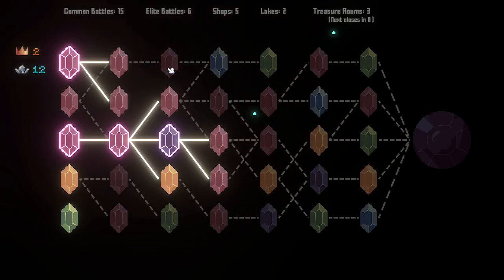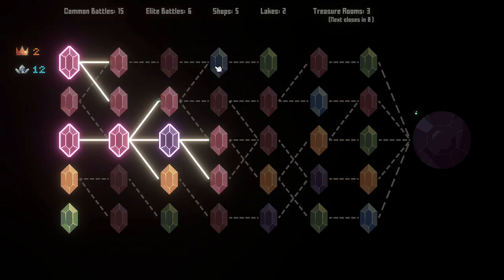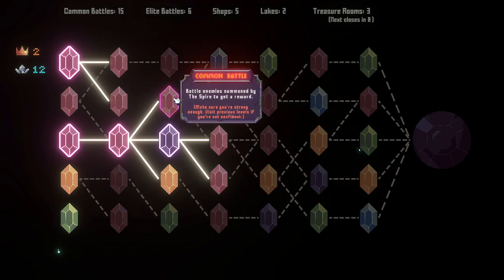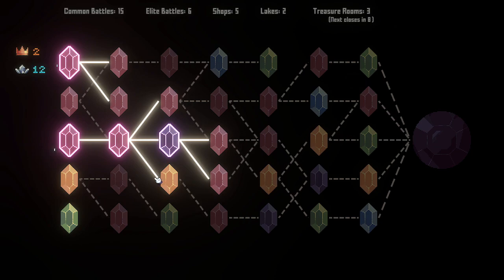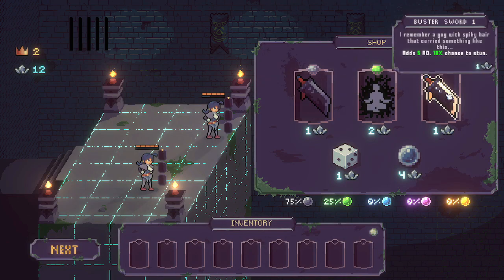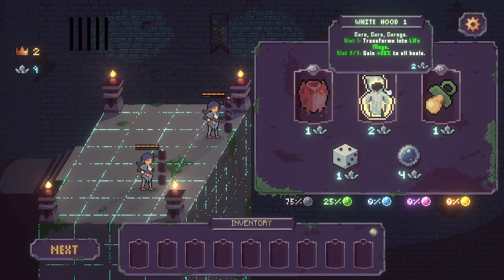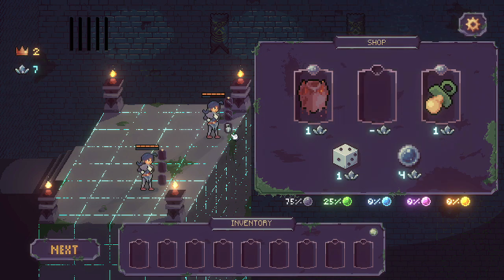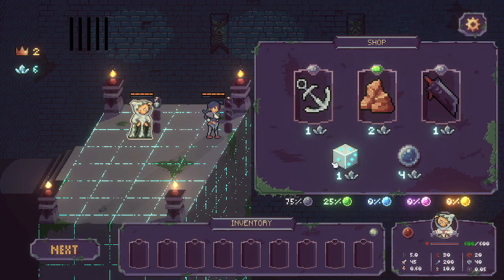We've got two battle princesses now. We're going to try and make our way to this treasure room because we desperately need to. But first I think we need to get to a shop. Two buster swords right out of the gate — I'm going to pick those up and re-roll. There we are. We're going to pick that up and drop it onto our other brand new addition to our party, and then re-roll again — there's our third buster sword.